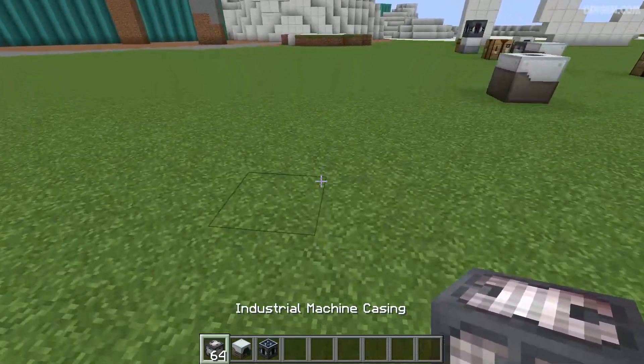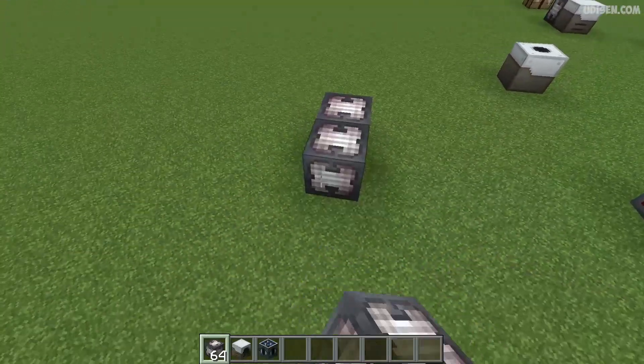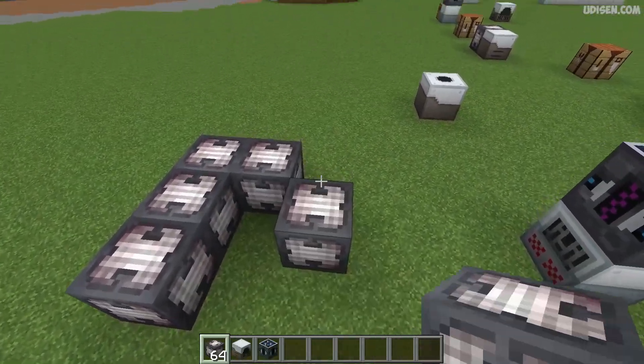To build the structure, place industrial machine casings in a 3x3 pattern — one, two, three by three. Then place eight blocks in this manner, leaving a hole in the center. Repeat for the next layer, then for the last layer place nine blocks in a full 3x3.